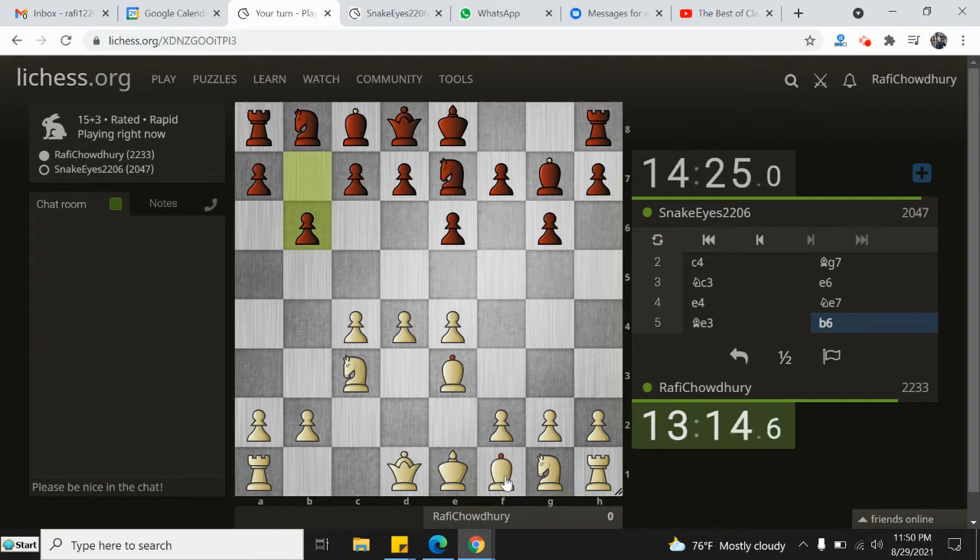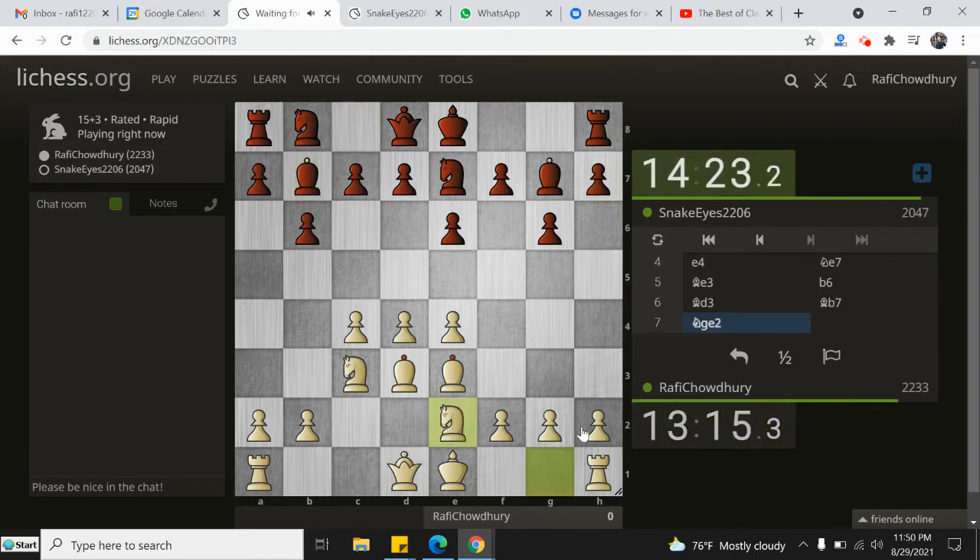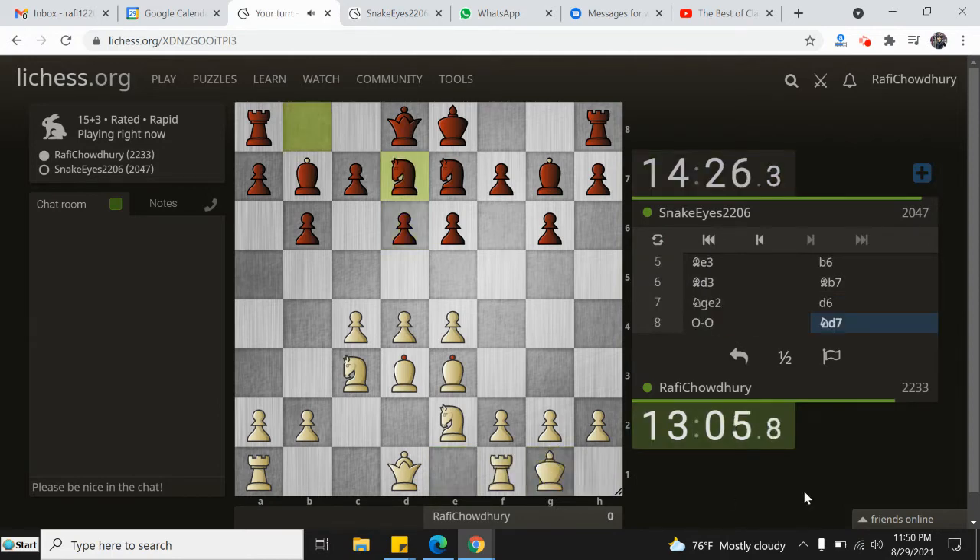This is like a Queen's Indian sort of structure now - the Double Fianchetto variation. Very interesting way to play. It's a hedgehog, actually, is what they call it, I believe - a hedgehog setup. With pawns on E6, D6, and then the two Bishops being fianchettoed. Kind of interesting setup. The best way I know to play against this is to totally take over the center completely, and that's exactly what we're going to do here.